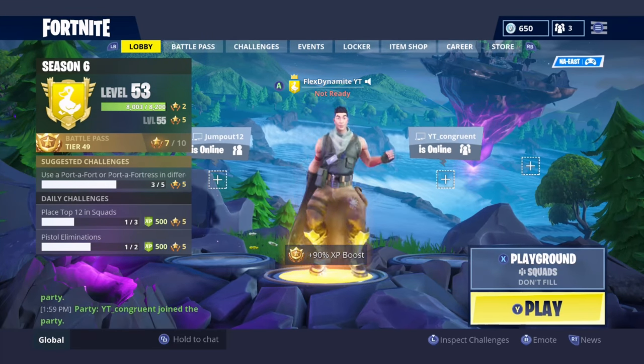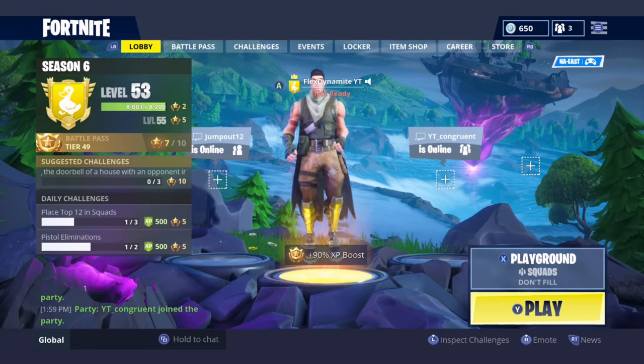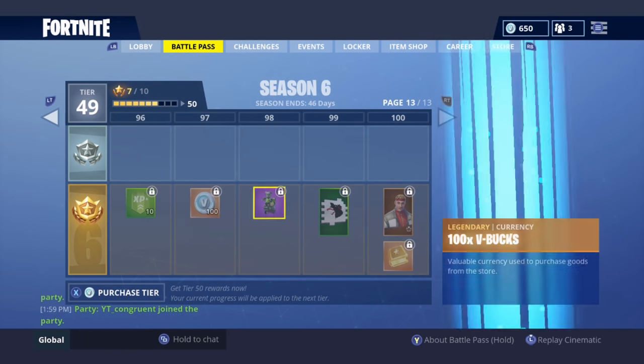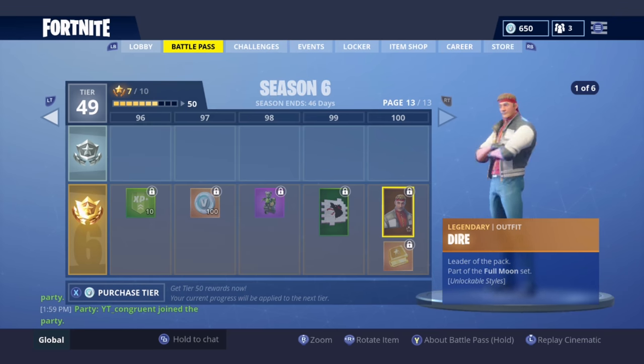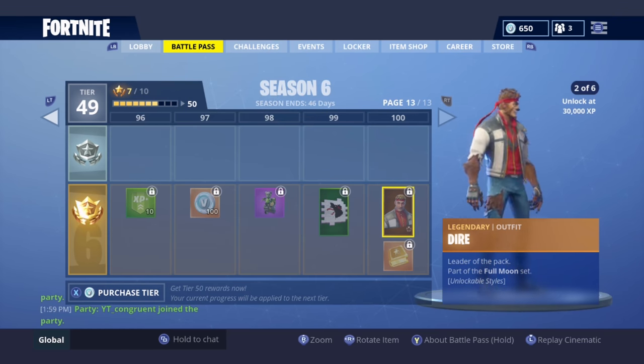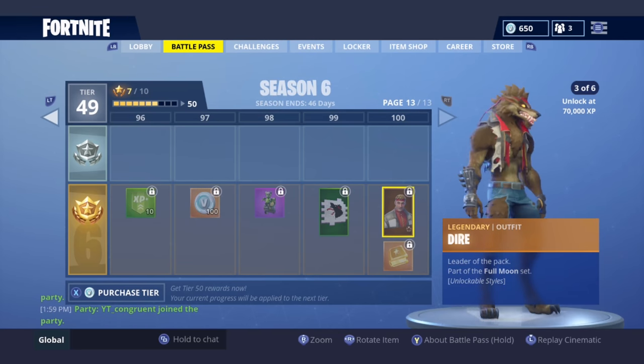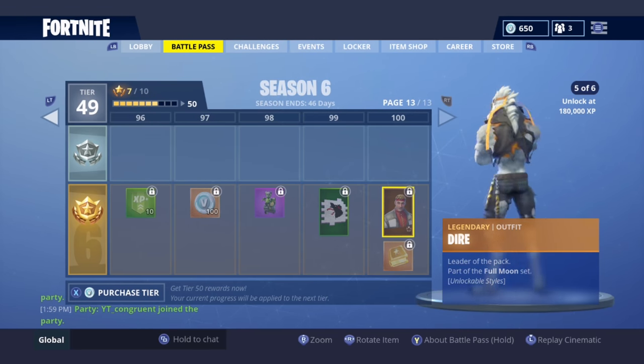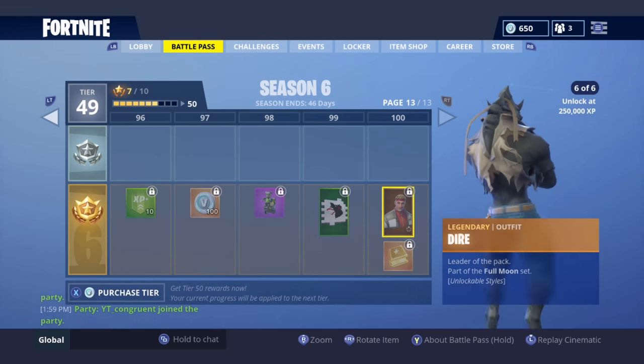What is going on guys, it's Dadadamon here back in another video. In today's video, I'll be showing you how to get the Dire skin for free — max style Dire skin for free. You can get any one of these Dire skins: the brown wolf, the dark brown wolf, the gray wolf, the silver wolf, or the black wolf, for free.